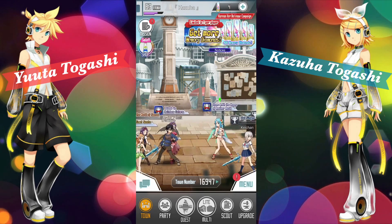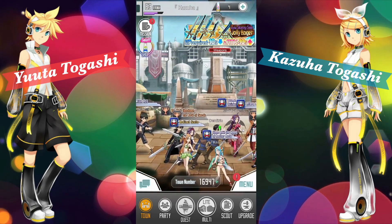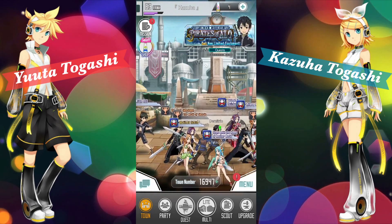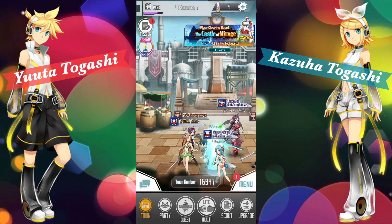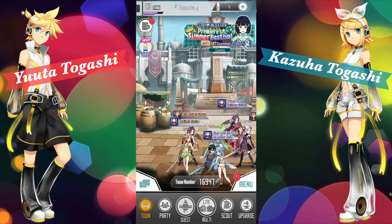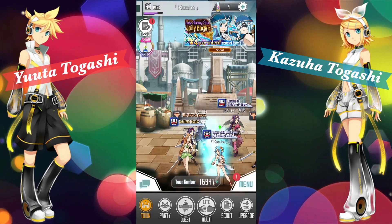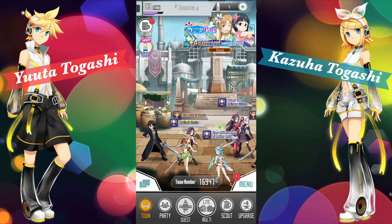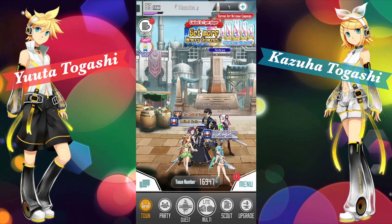Thank you so much guys for watching, I hope you enjoyed this video. Sadly we didn't get anything but we'll definitely be back for another video when we get enough memory diamonds. Please let me know what you got in the comments below — I'm really interested if you got Kirito. Please leave a like if you enjoyed and hit that notification bell for more Pirates content. Why are pirates pirates? Because they are! We are the Tagashi twins and we'll see you in the next video — Yuta and Kazuha out!